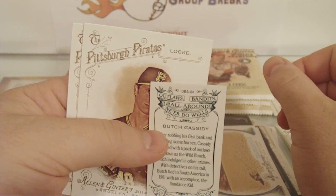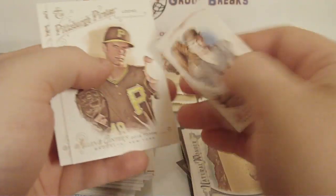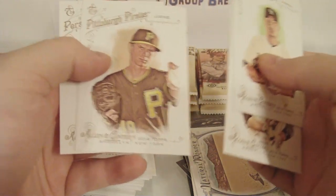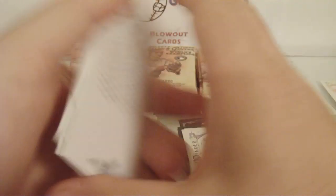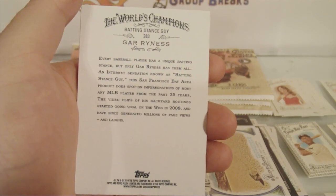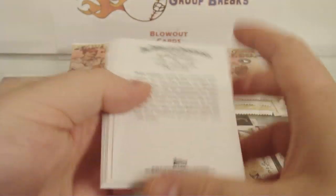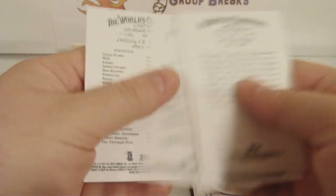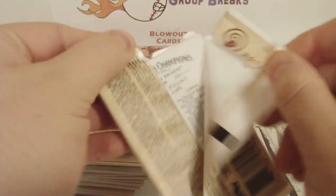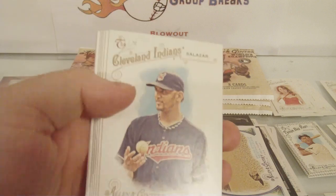I think this one has a shot at being a Short Print Mini — Butch Cassidy, that's a pretty sweet mini. Jeff Lock and Gar Reina — a Batting Stance Guy. What does that even mean? He's a Batting Stance Guy. The boulders are better? I think so — I'd rather have the Rocks card. How do you pack for something like this? Like most ridiculous card wins the pack? The most out-there card wins it.